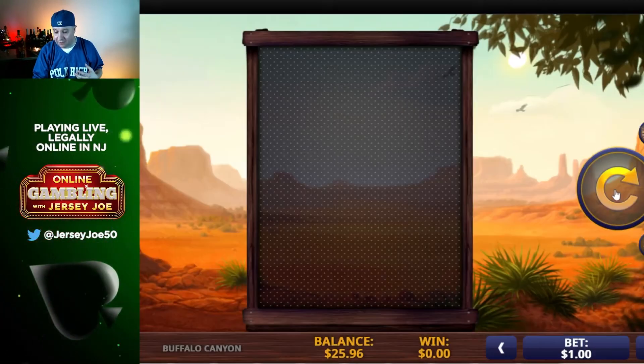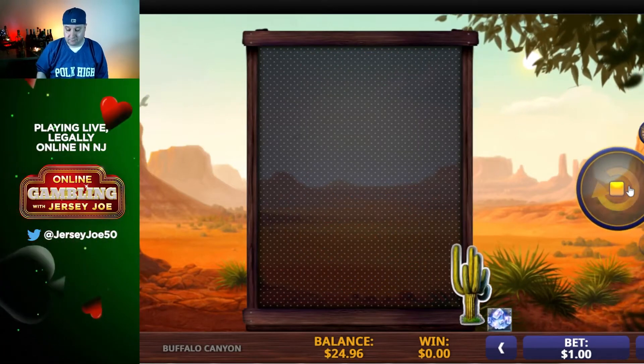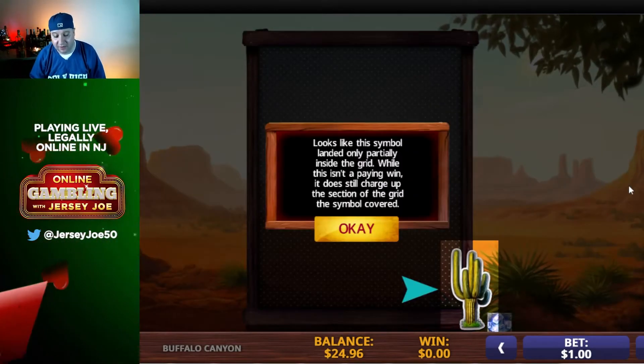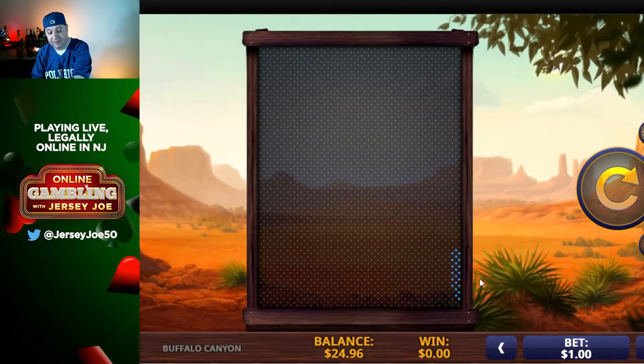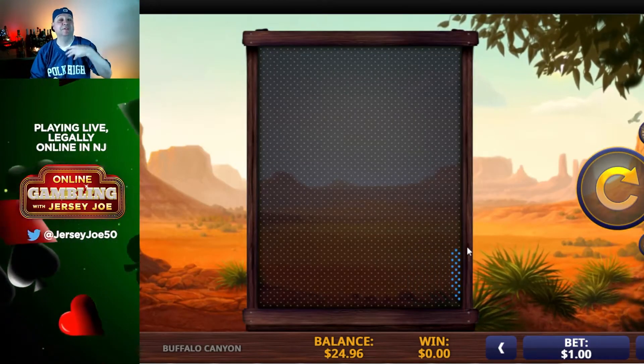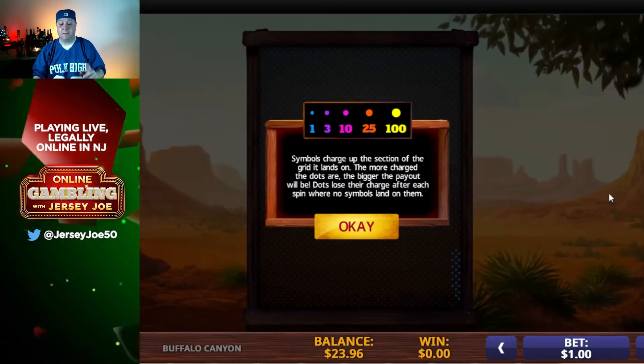Let's play. We're doing a dollar a bet. Here we go. Okay, so look — it tells you it's partially under the board, so you've got a little bit of a symbol. See how that one little side there turned blue pixels? So now if you land something on top of that, you get paid. It's got to be a paying symbol though.